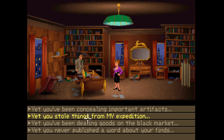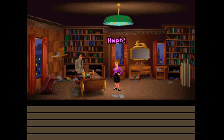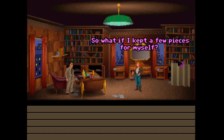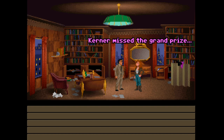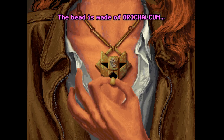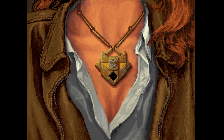You've been concealing important artifacts, you stole things from my expedition, you've been dealing goods on the black market, you never published a word about your finds. What if I kept a few pieces for myself? Look for a small coppery bead under those clippings in my desk. Is that like the one that was in the statue? Kerner missed the grand prize - my necklace! Watch closely - the bead is made of orichalcum, the mystery metal first mentioned by Plato. That's what was in the statue's mouth - it's a power source.